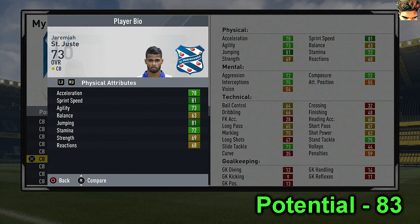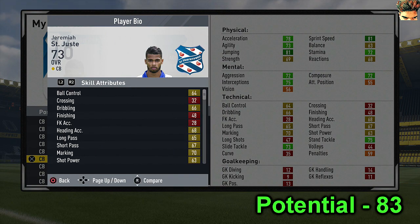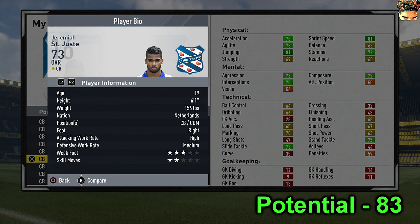After that we have Senjuist. I've actually used this guy in one of my career modes. He's quite fast - 81 pace, which is really helpful on a centre-back. He's got 66 dribbling, 64 ball control, 67 short passing and 64 long. Those stats could easily reach the 70 mark with training and he's only 19.